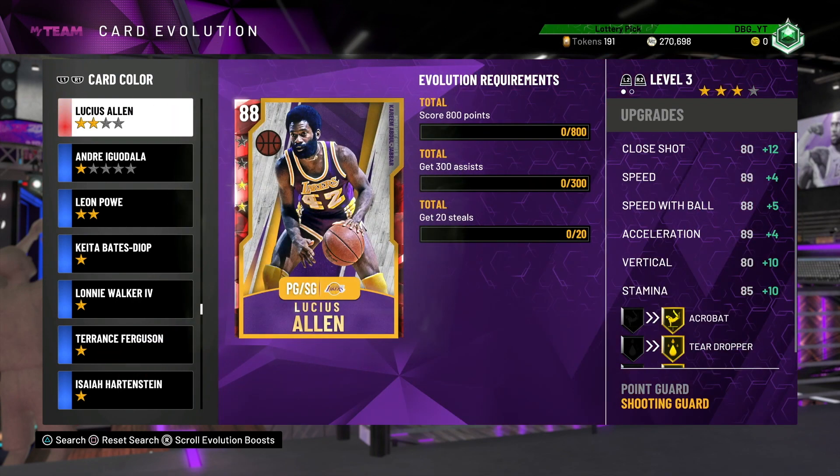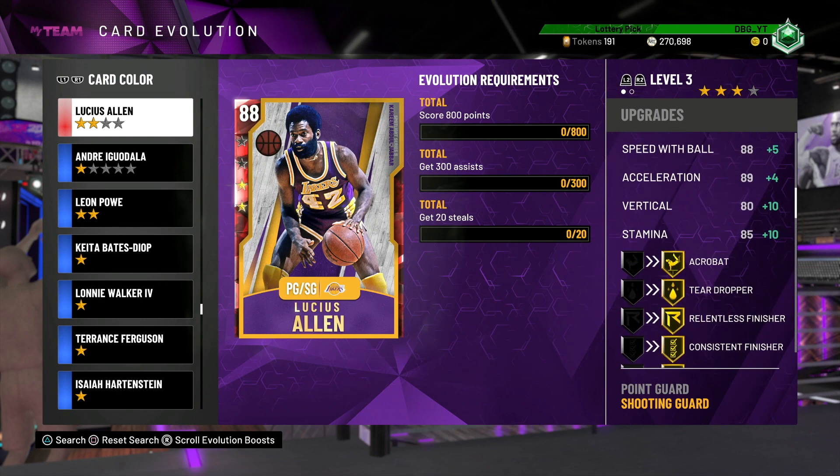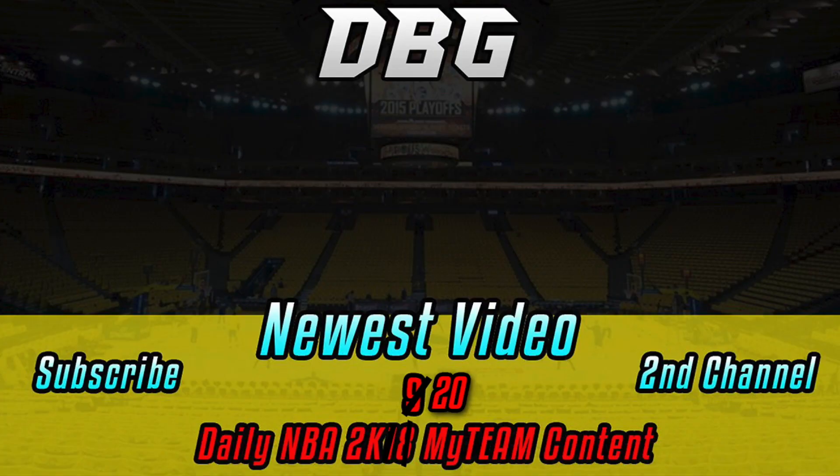I'm never getting 800 points and 300 assists with him, so I'm perfectly happy with this 88 overall Lucius Allen to put into my team. That is the video - we didn't get much, but Diamond Contract, bit of MT, bit of tokens - can't complain. Thank you guys for watching. Please like, comment, and subscribe.